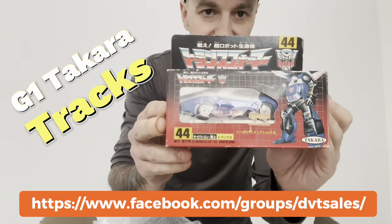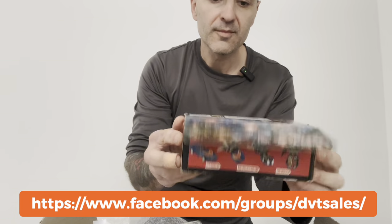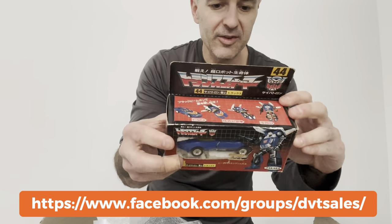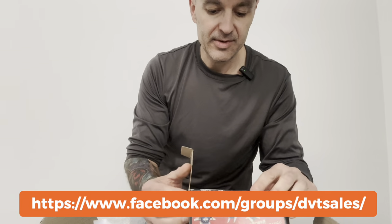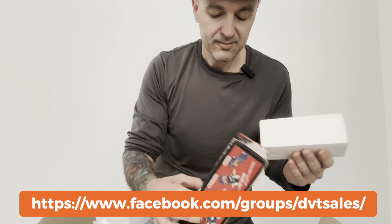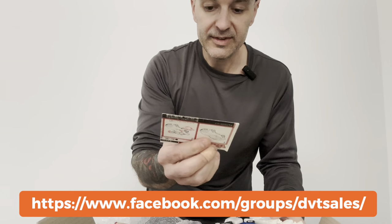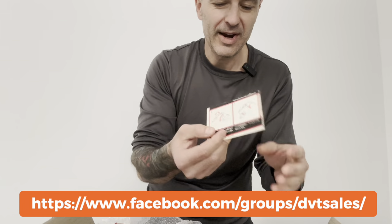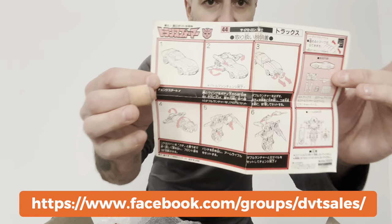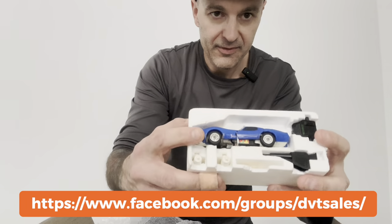So first up, Tracks. I think these are '84 or '85. Good luck reading that because I do not speak Japanese, but you don't see too many of these boxes around. It's got the interior foam as well — let me have a quick look. Oh man, it's even got the Japanese paperwork. It says '82 but I don't think they're '82 releases — I'll need to do more research. It looks like a ripper — the hard styrofoam is in lovely condition.